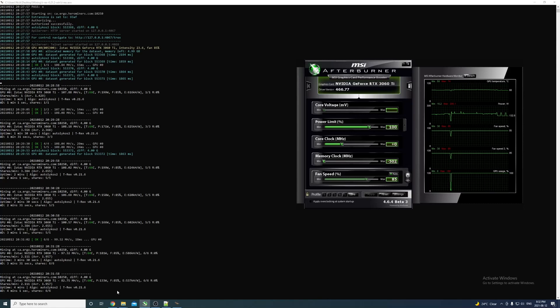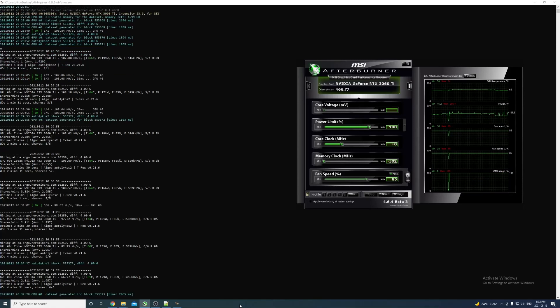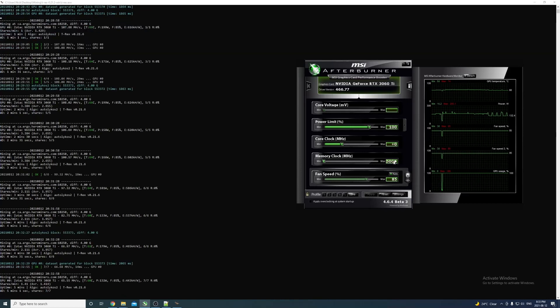Getting the highest efficiency number isn't always going to make you the most money, because your electricity cost relative to the coin value is usually a small percentage. Most of the time it's better - if you can afford the electricity - to just go for more yield in coin even if it lowers efficiency slightly. As an engineer that's tough for me, but the numbers don't lie when it hits your wallet.